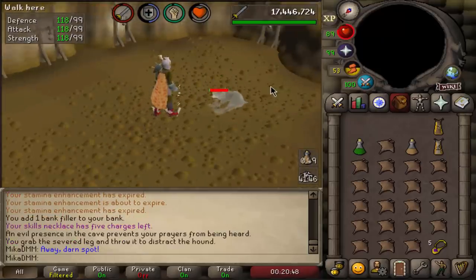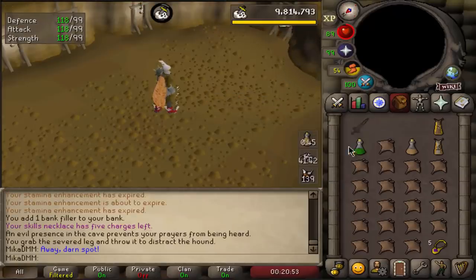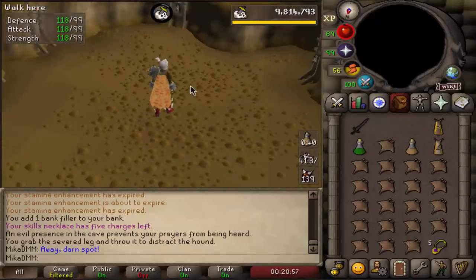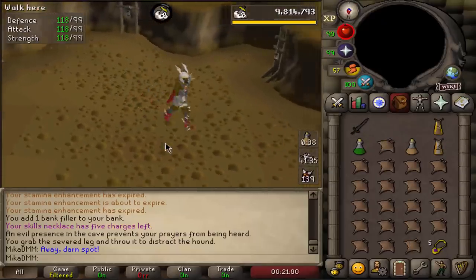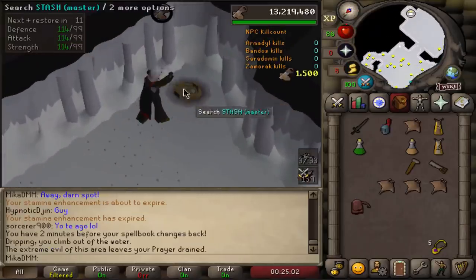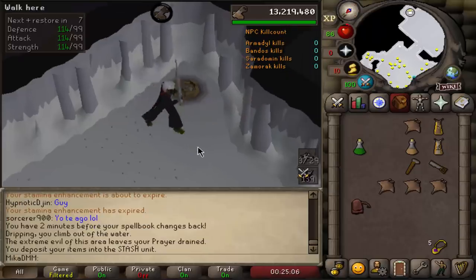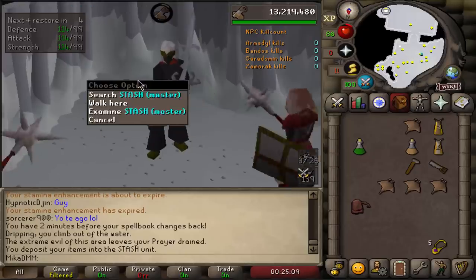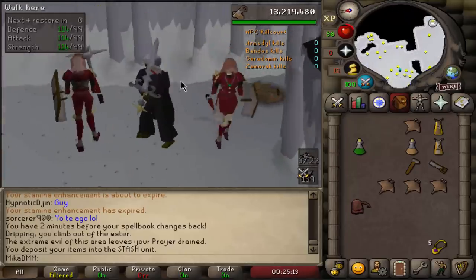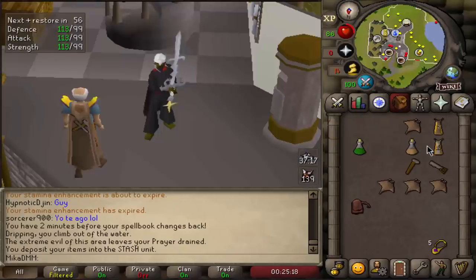Easy money! And there it is - 2000 slayer experience, shadow sword. Looks pretty good. Let's go place the final stash and then let's finally start doing some clue scrolls. Here it is, the final master stash. I'm gonna be finishing hards and elites at a later date. But at the moment I'm only doing mediums and masters, which makes having all of this really, really worth it as I speed through basically all of the clue steps.